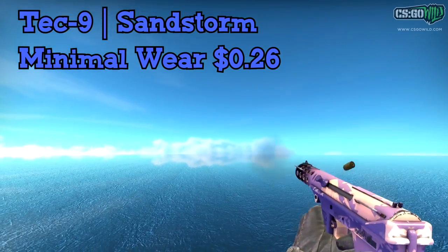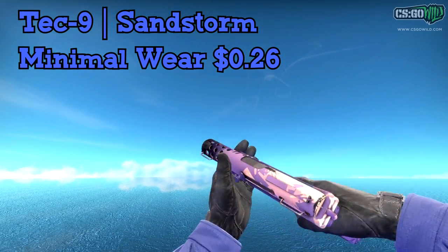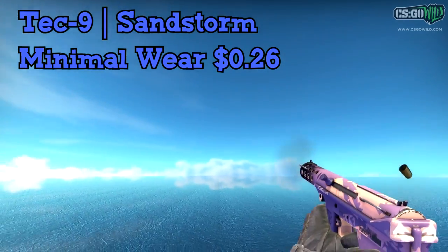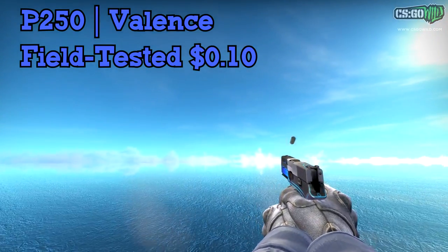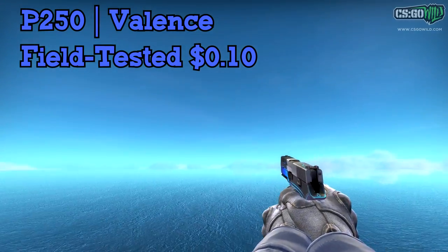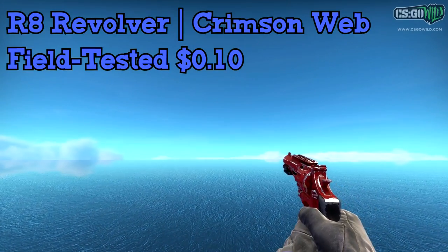For the Tech 9, I'll go with the Tech 9 Sandstorm Minimal Wear, only $0.26, and it looks very nice for the price — it doesn't look beat up, while a lot of other options for this price look pretty beat up. Next up we have the P250 Valance, field tested, only $0.10 — just a cheap skin in general, but a nice looking P250.